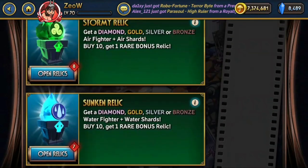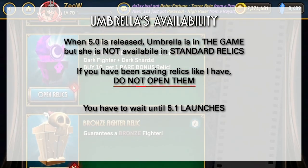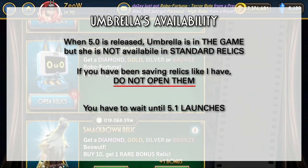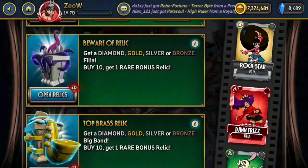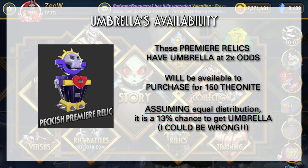The reason why is because, with every new character launch, the developers want to get a bit more income. That's why Umbrella, when 5.0 is released, will only be available in two kinds of Relics which can be purchased in the store. The first one is the Packaged Premier Relics, and these have twice the odds to get Umbrella. It's honestly just a normal Premier Relic with Umbrella added into the pool. You can buy these Relics for 150 Theanite in the store, so if you've been hoarding up a lot of Theanite, feel free to spend them for these Relics.